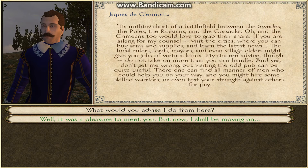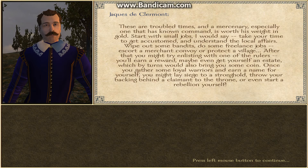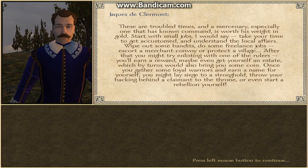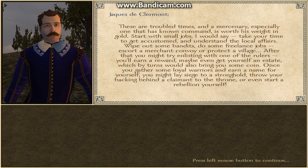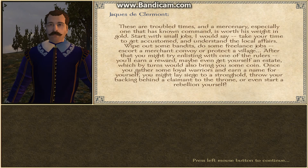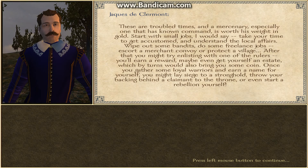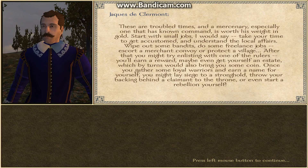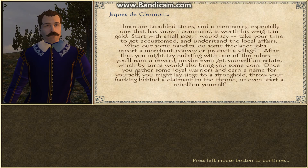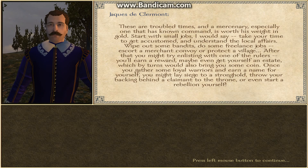What would you advise I do from here? These are troubled times, and a mercenary — especially one known to command — is worth his weight in gold. Start with small jobs. Take your time to get accustomed and understand the local affairs: wipe out some bandits, do some freelance jobs, escort a military or merchant convoy, or protect a village. After that, you might try enlisting with one of the rulers. You'll earn a reward, maybe even get yourself an estate, which would also bring you some coin. Once you gather some loyal warriors and earn a name for yourself, you might lay siege to a stronghold, throw your backing behind a claimant to the throne, or even start a rebellion yourself.